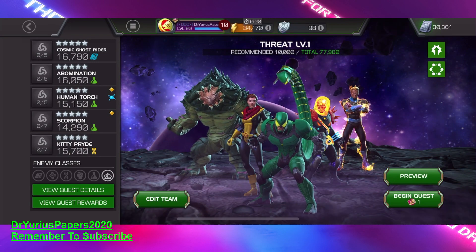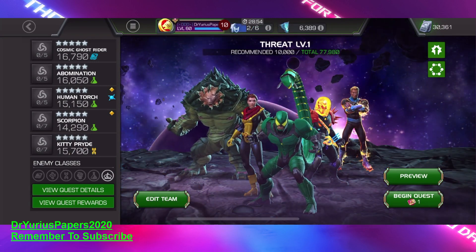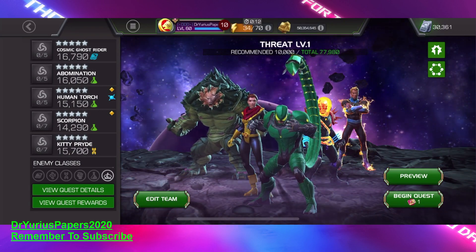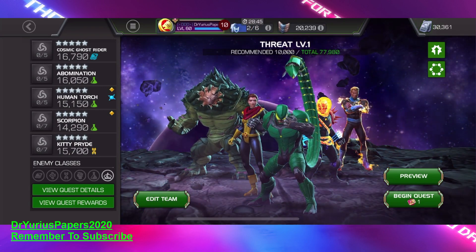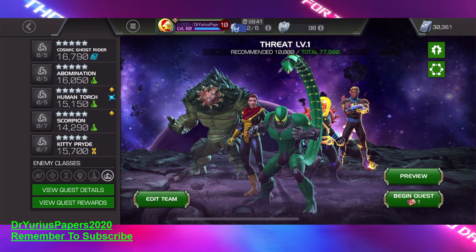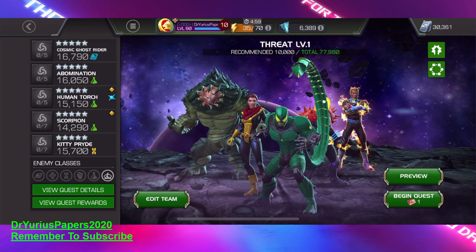I am doing a How to Beat Threat Level 1, and I am using all five stars for this, as you can see. Our team is Cosmic Ghost Rider, Immortal Abomination, Human Torch, Scorpion, and Kitty Pryde. We're also going to try to get all of the milestones or the special objectives at the same time.